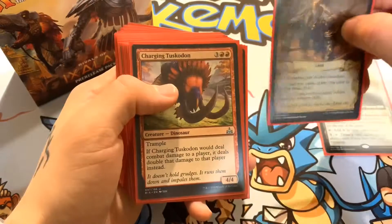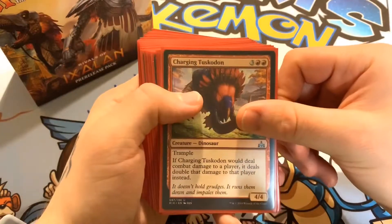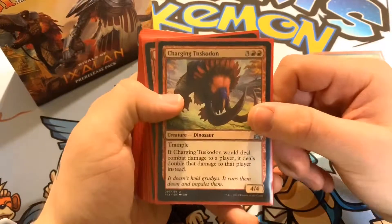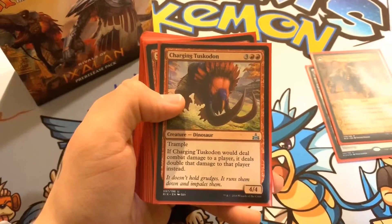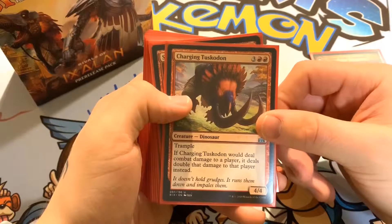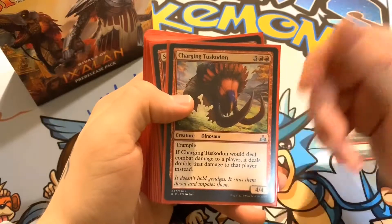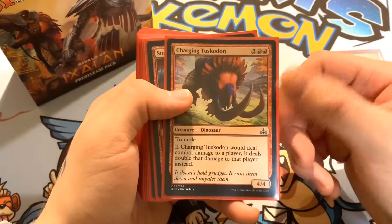Next we have Charging Tuskadon. I wanted to throw in some big dinosaurs with cool effects. It's two red and three of any color. Charging Tuskadon has trample, and if it would deal combat damage to a player, it deals double that damage instead — basically like a double strike situation for combat damage, making it a very heavy hitter.